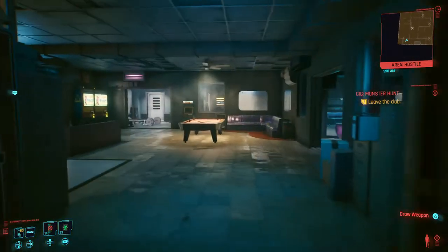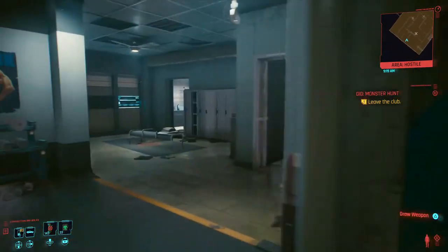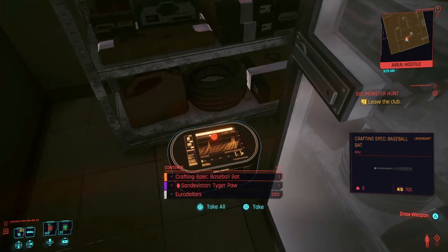Once you get up the stairs, make your way back, hang a right, and look for the weight room. Then once you hang a right, it's going to be this door here — this one requires a Power level of eight.